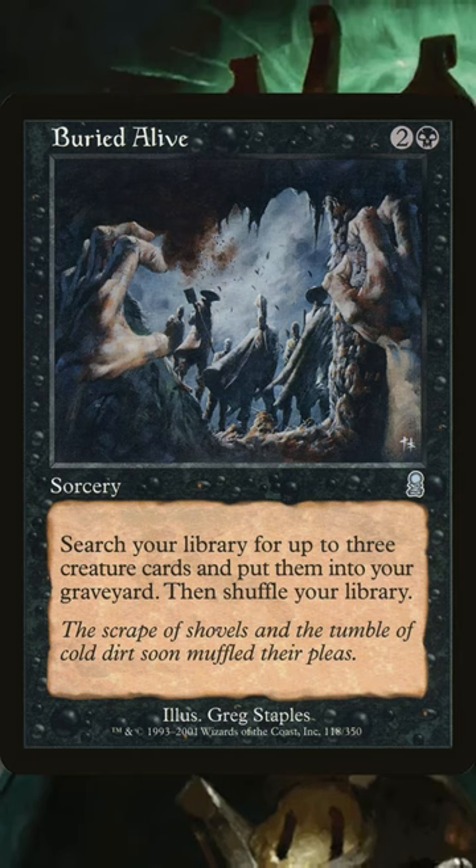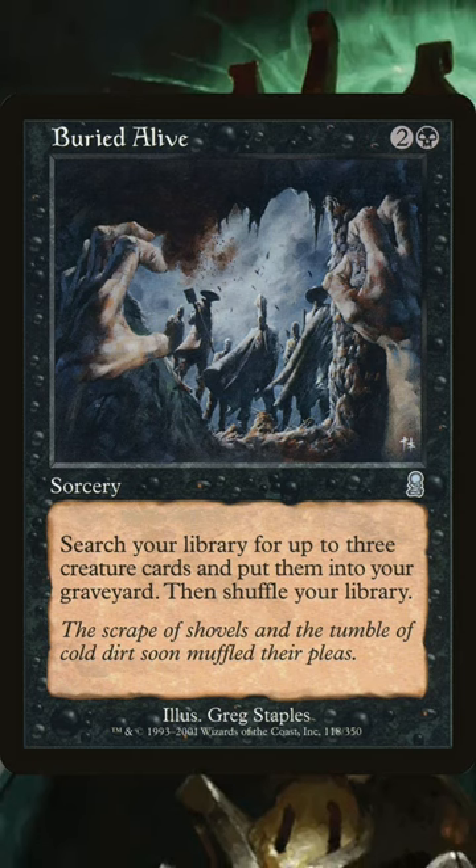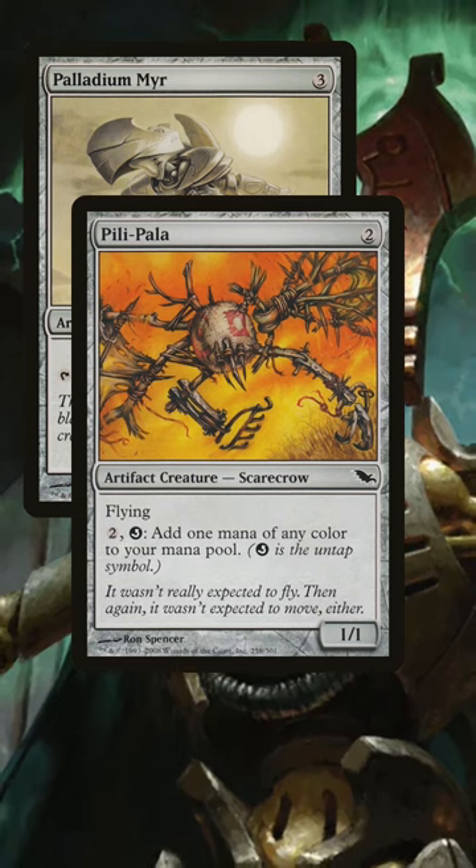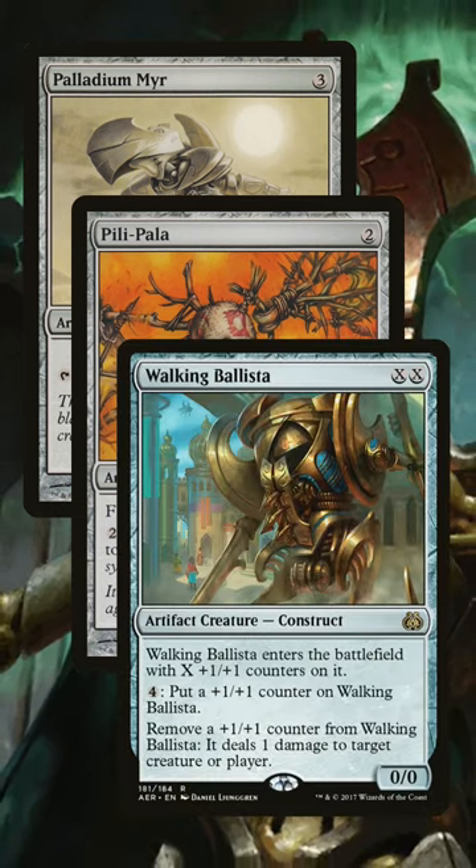Want to combo with just creatures so you can Bury it Alive for all the pieces? That's easy too. Just get Palladium Myr so you can tap for 2 mana, Pili-Pala so you can untap your commander and make infinite mana, and Walking Ballista so you can turn all your mana into damage.